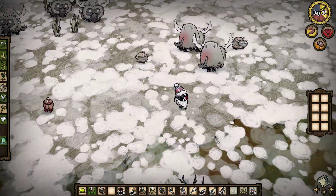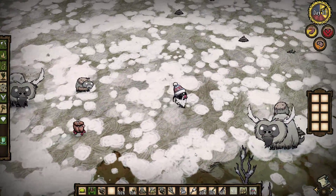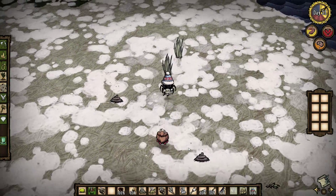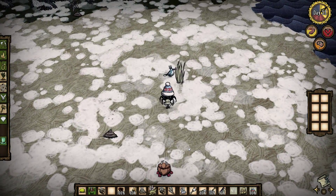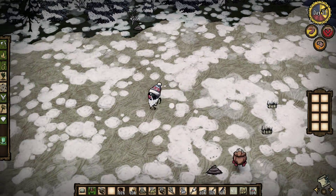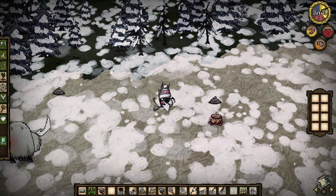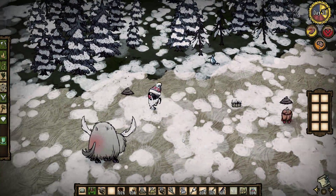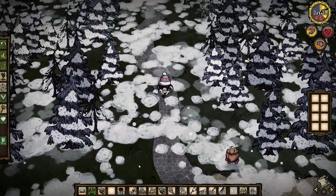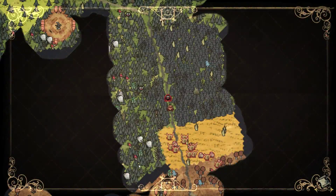I don't really want to go near them — I don't want to get killed. So right now I'm looking for grass. I guess that will be a no then on the beefalo wool, which really, really sucks. Because if you try to shear them while they are in their red-butt mating mode, they will wake up when you shear them.